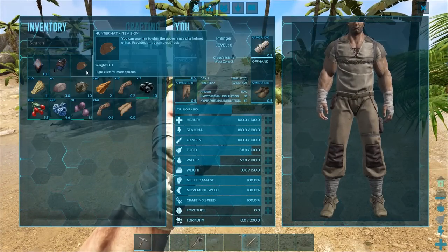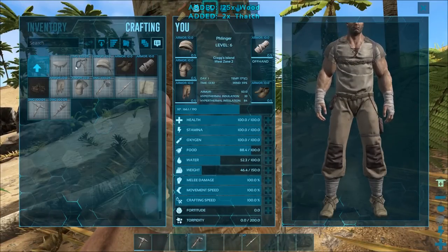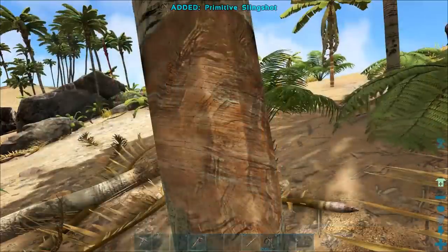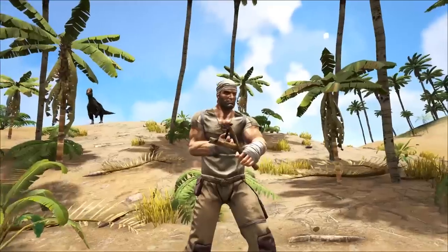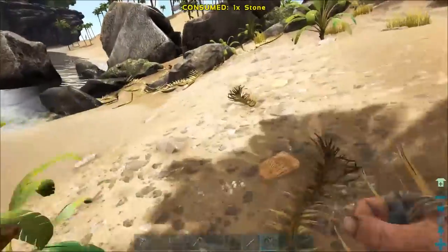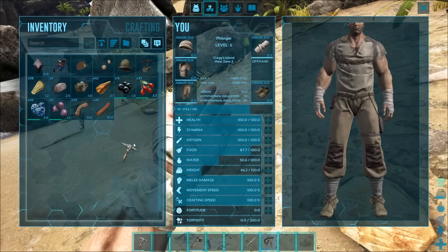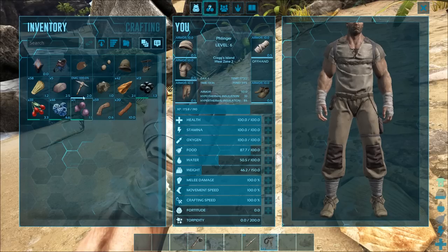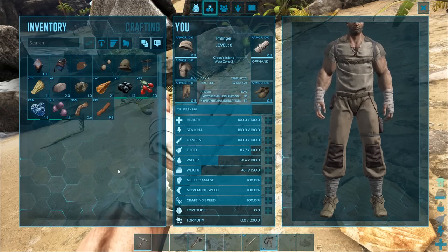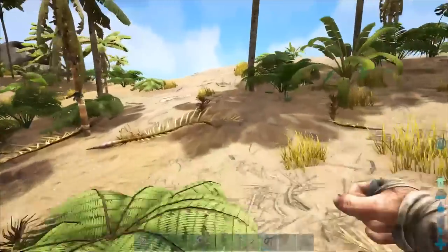The slingshot requires stones — just the regular stones you find on the ground. It has unlimited ammunition but it will wear down slowly with use. Notice the little durability bar below each item — when it wears down completely it breaks. You can put it in your inventory and click Repair, as long as you have materials. The slingshot took stone, wood, and fiber to repair. At higher material tiers it costs more, but for now it's pretty easy.